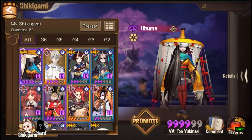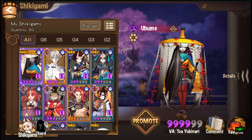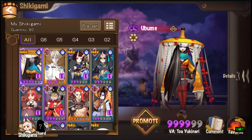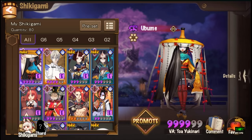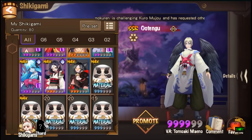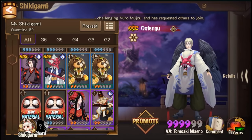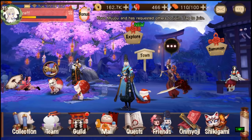If you guys don't have Otengu, you can use Ubumi — he's just as good, if not better, because he can assist whenever any of the allies attack. I'll be using Otengu because I want to bring him up to five stars.